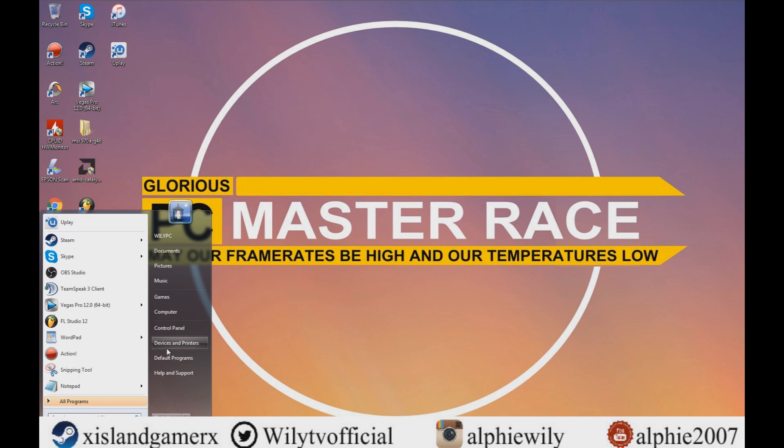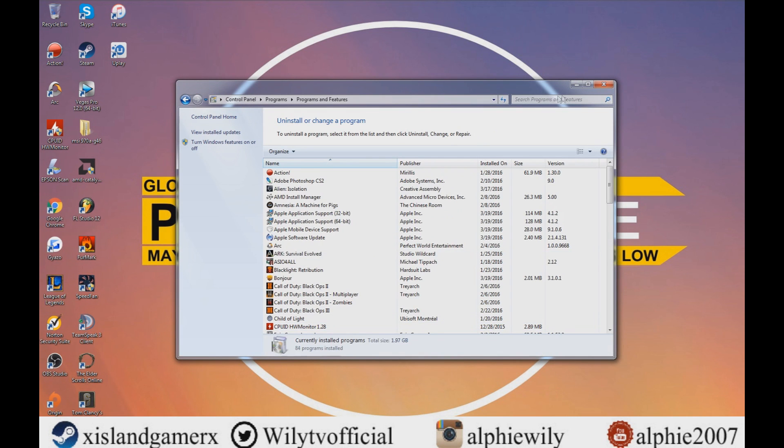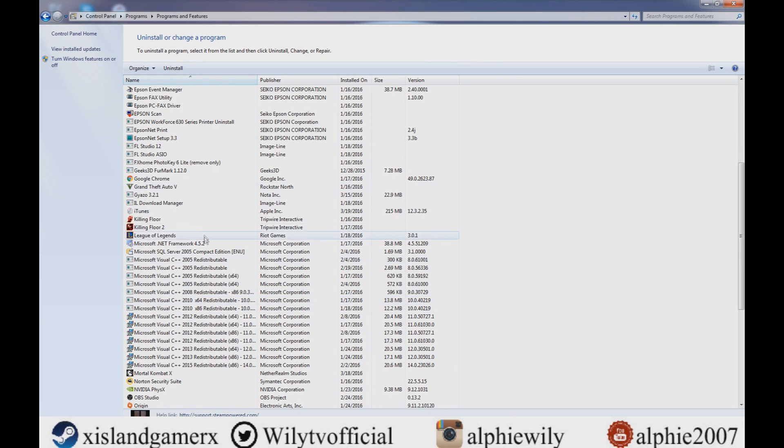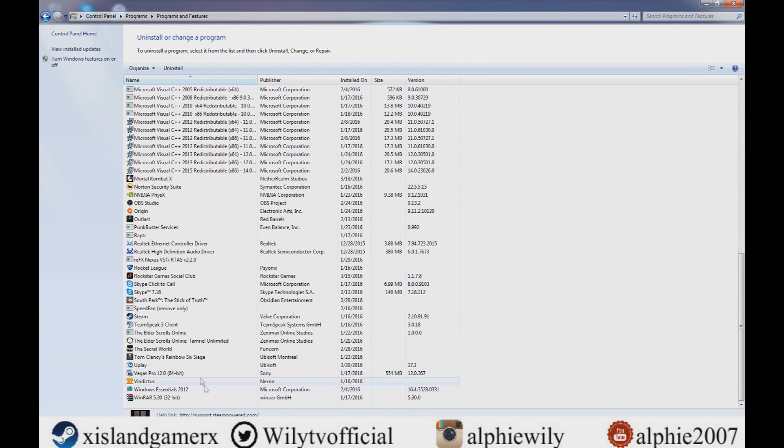So we'll get started. Go to Control Panel very quick. What you want to do is go to Uninstall Programs. You'll see everything — I have like Black Ops 2 and others. You want to go to Uplay and you want to uninstall it.